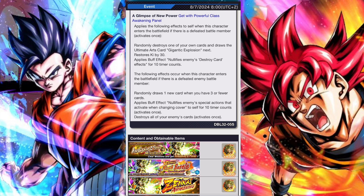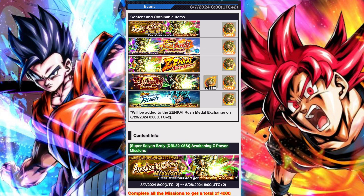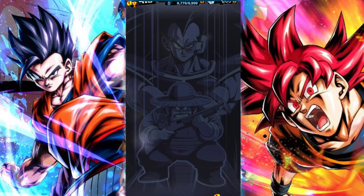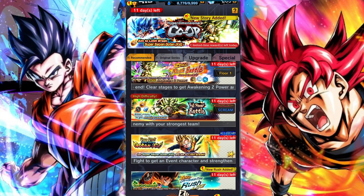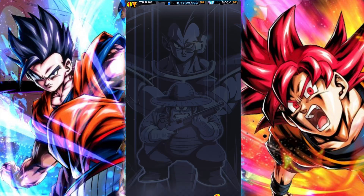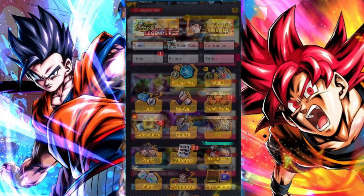Overall some pretty decent changes. In terms of his Zenkai ability, he now boosts yellow and powerful opponent characters, which is pretty interesting. You can obtain this Zenkai awakening power by completing the Zenkai pass rush or battle rush — the 30 stages for 3000 — and you can complete his missions for 4000.